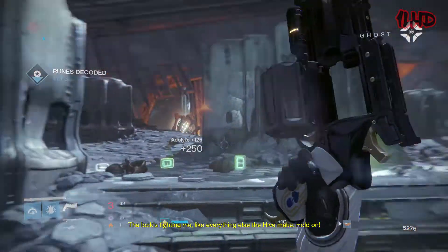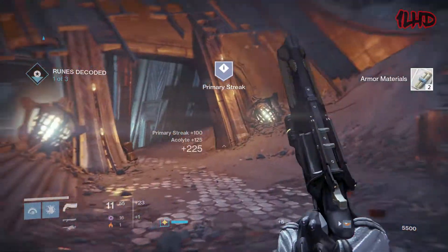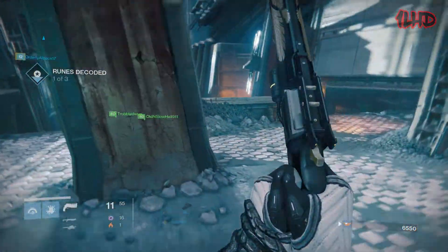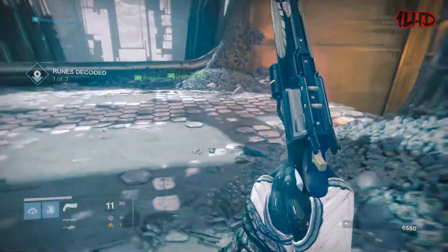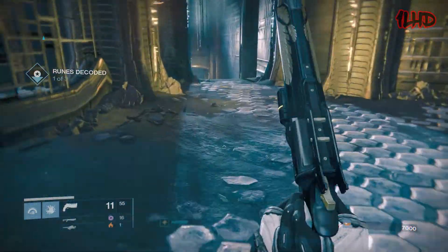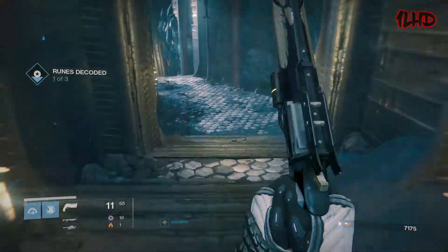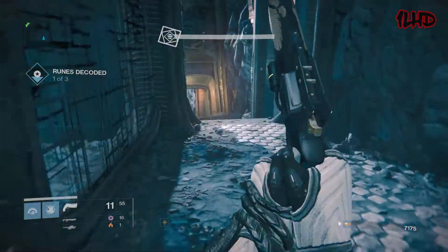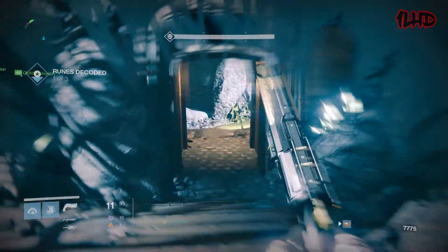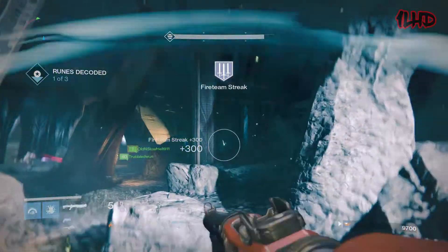In Destiny 2's PvP, 150 RPM hand cannons have proven to be the most reliable, dealing only 2 less damage per crit and 4 less damage per body than the 140 RPMs, equating to an optimal time to kill of 0.80 seconds. 150 RPM hand cannons shoot faster, have a better optimal TTK, and — with the exception of Luna's Howl and Not Forgotten — have the lightweight frame intrinsic perk which grants a boost to movement speed, whereas 140 RPM legendary hand cannons have the adaptive frame intrinsic perk which, as far as I'm concerned, does nothing.